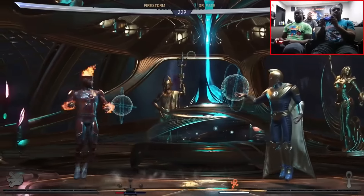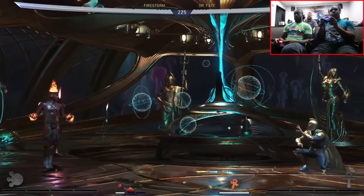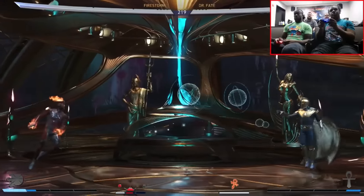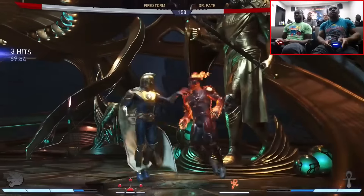Firestorm is a far-range character — he has a lot of good projectiles and keep-out moves. His back forward light attack is a super fast fireball that travels very quickly, and if you meter burn it, it becomes a beam. His back forward hard attack is a torpedo.